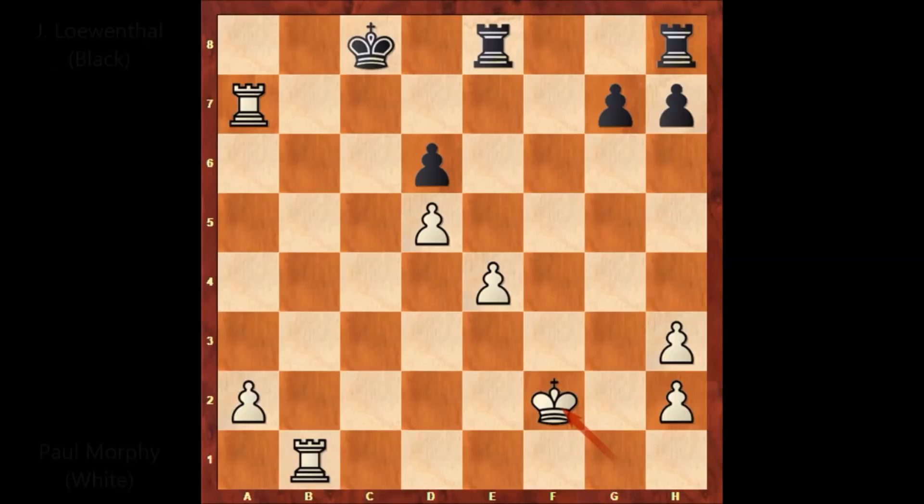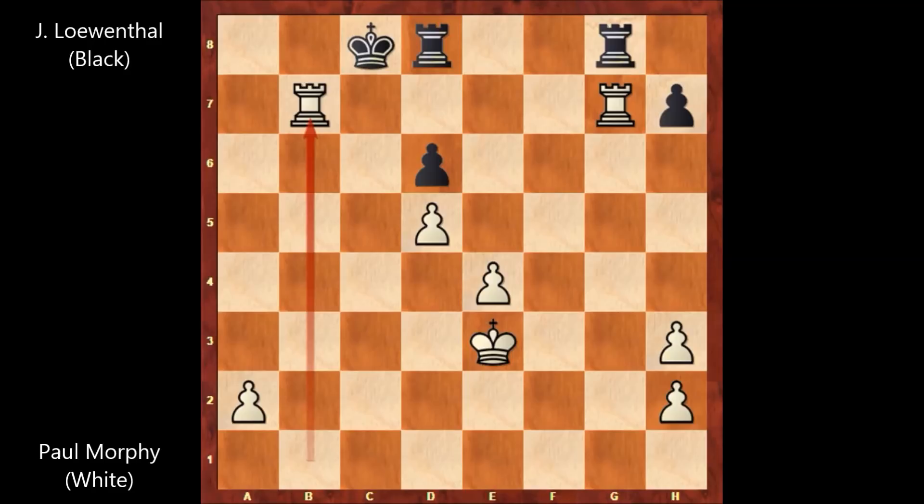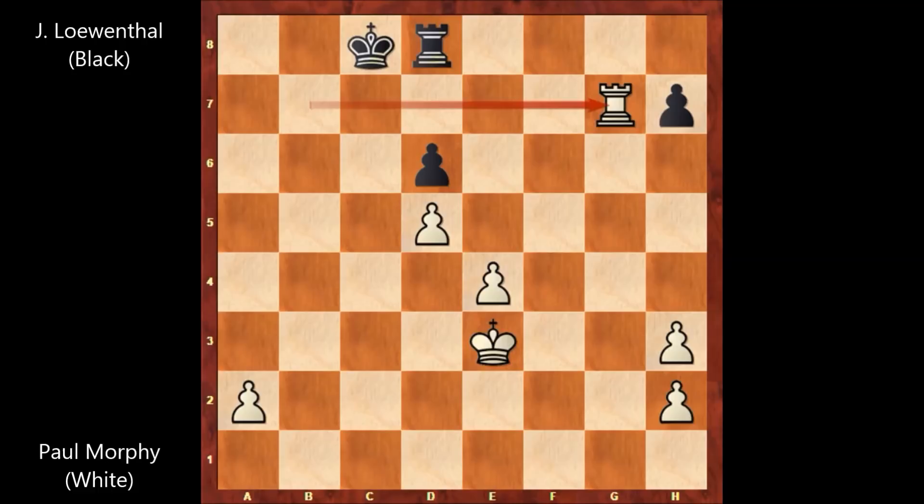Black has a very cramped position. Let me show you the possible continuation. If rook to d8, one of the most normal moves in this position, then rook takes on g7. Rook from h to f8, check. King to e3. And again there is an invasion on the 7th rank. Rook takes on g7, rook takes on g7. A very easy endgame for white — white is winning easily and black is losing. White has three extra pawns in this position. So after Morphy played king to f2, Löwenthal resigned.